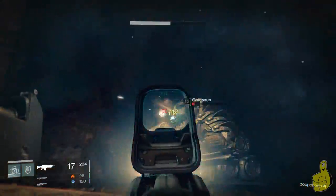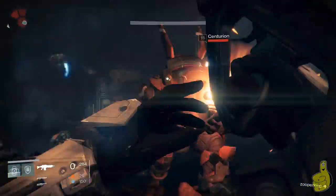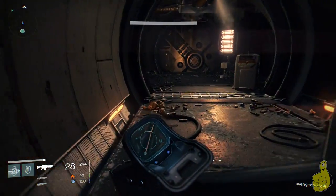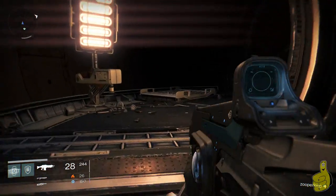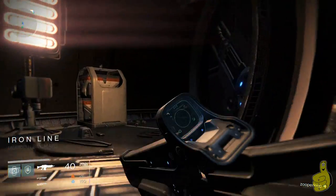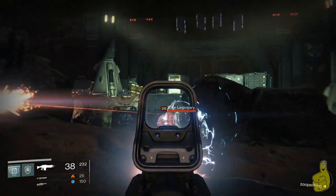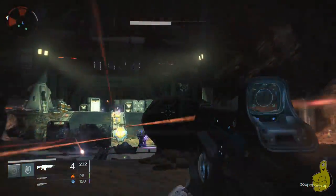A couple of things to notice: this is the Nightfall, so if everyone dies you go back to orbit. You have the Juggler modifier on, so you can't pick up ammo for the gun you're currently using. Arc is the damage type that does extra damage here — the blue blade-looking one does super extra damage. You'll want at least one or two guns with arc damage, otherwise this is going to take a lot longer than it needs to.